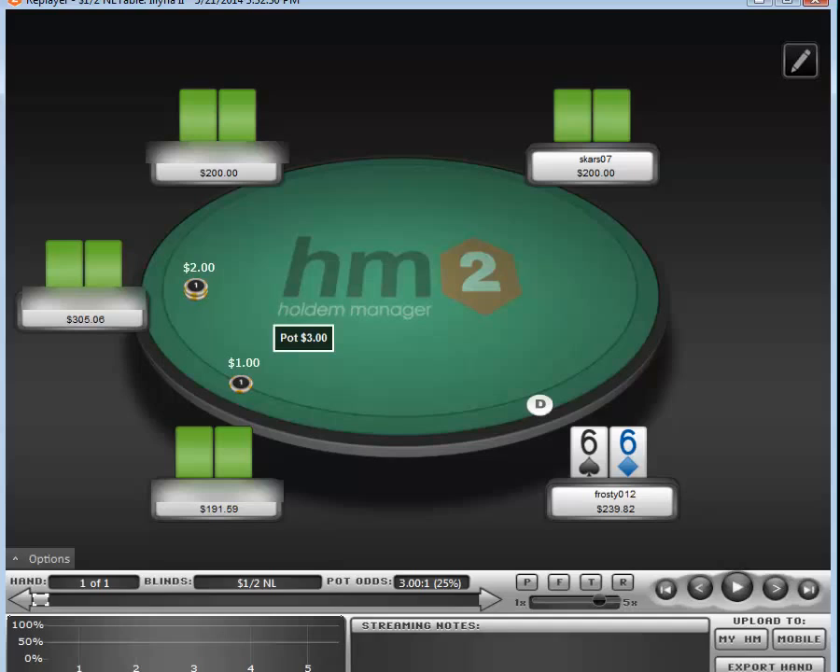I talked about it with a poker buddy on Skype, and I'm still not 100% convinced on the optimal line to take, but I'm very strongly leaning towards one direction. So let's jump right into it. I'll be talking about my thoughts on each street and everyone's ranges. We got a reg opening under the gun — only had a few hundred hands on this guy, but he was opening UTG 24%, which is very loose even for a 6-max.